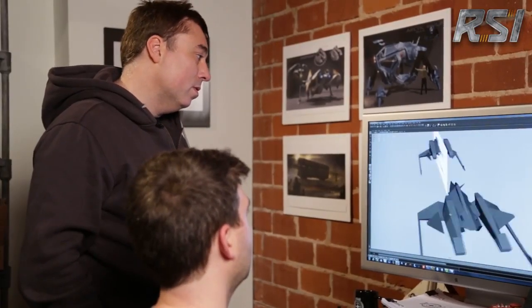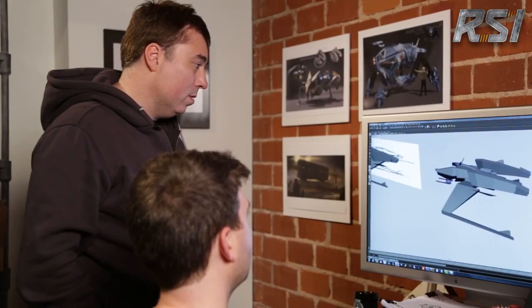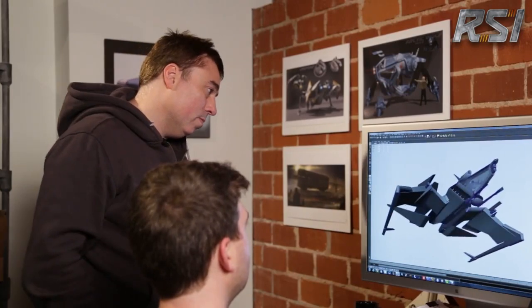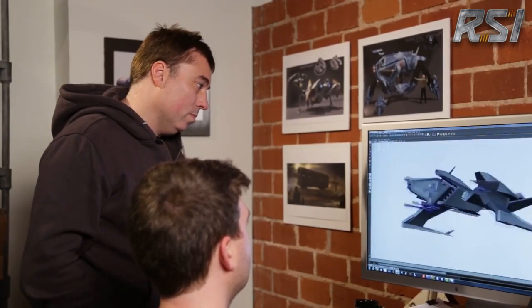Typically, Chris Roberts and I will interact four or five times on the early concept phase of a particular spaceship. I've just been doing iterations, adding features, and ultimately I've landed on this type of package, this configuration. The way that Chris and I work together is I'll let him know that I have some new art to show him, he'll come over and check it out, and we'll start a dialogue.